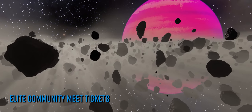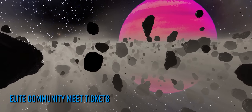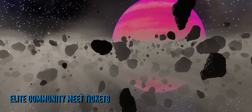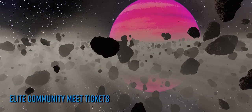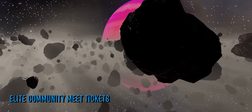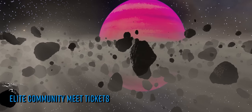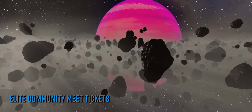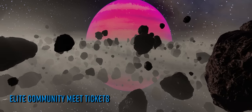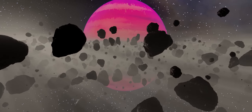The event will be raising money for the charities Special Effect and Hearing Dogs for Deaf People. Whilst it's not obligatory, should you wish to stay at the hotel hosting the event, the team have managed to negotiate a special preferential rate for attendees. You'll find links to the Elite Dangerous Community Meet website, social media feeds, and tickets in the description below if you want to bag yourself some tickets.